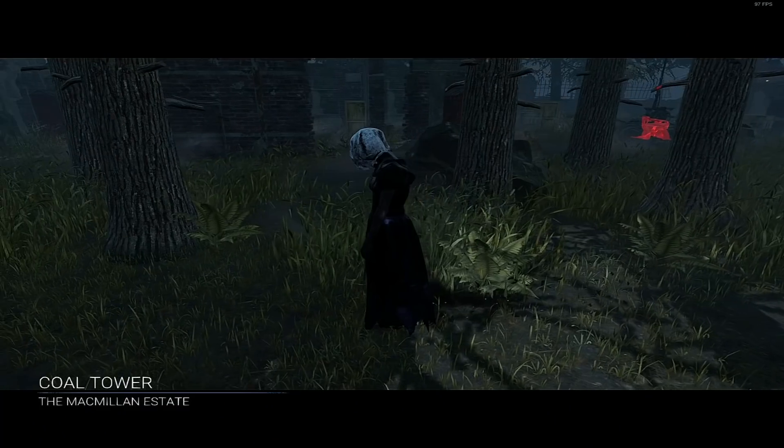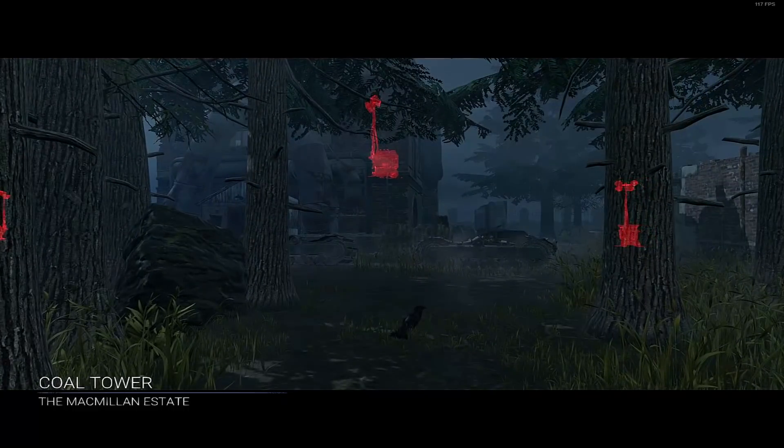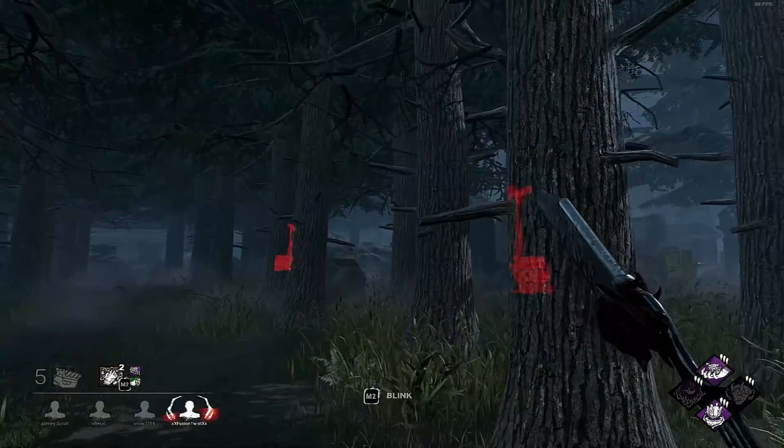Can we make Deadman Switch a meta perk? Coal Tower — literally Nurse's best map, probably, or one of Nurse's best maps.